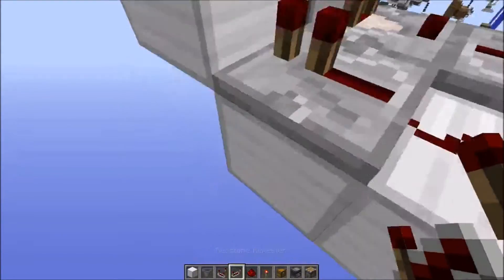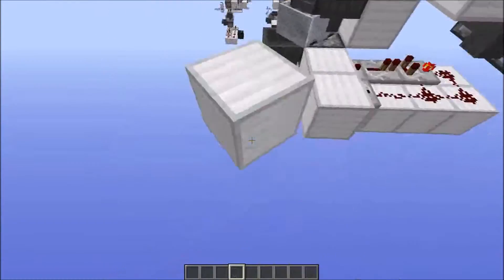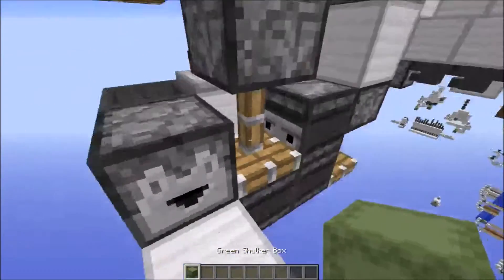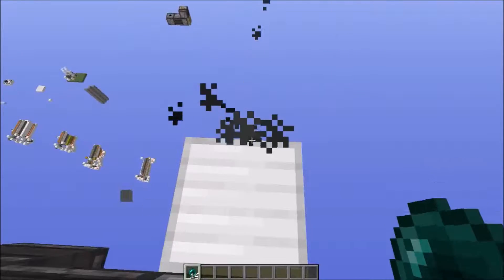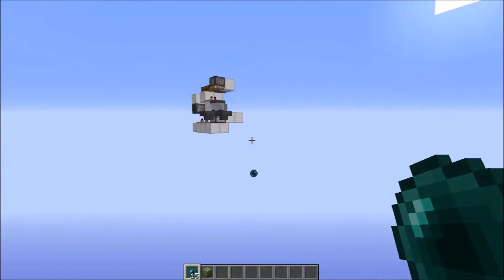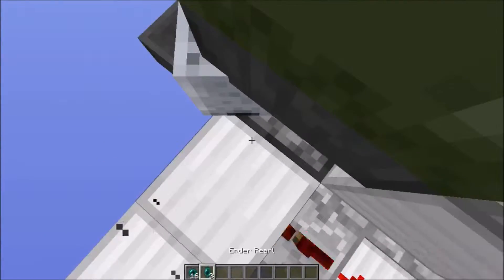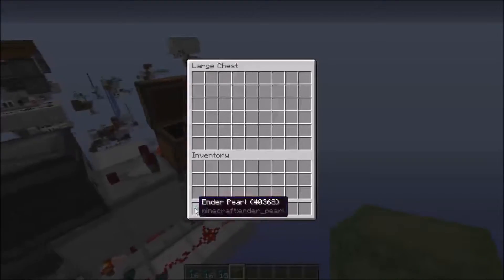Your contraption is now finished and should be in fully working order. I'll fetch a shulker box and show this with an enderpearl example. Just before that, here's the old design you might have already seen — as you can see it's much much slower. If I head over to the new design, you can see it's much better: we just put our shulker box in and immediately get given lots of items very quickly.